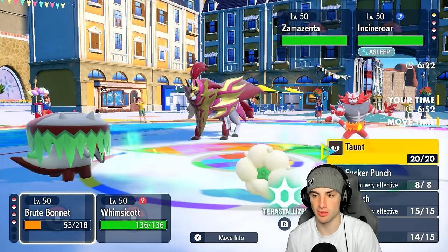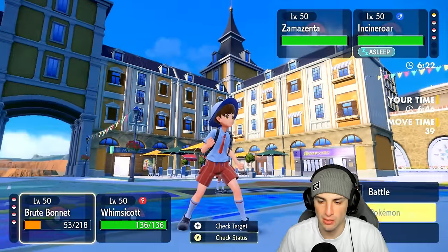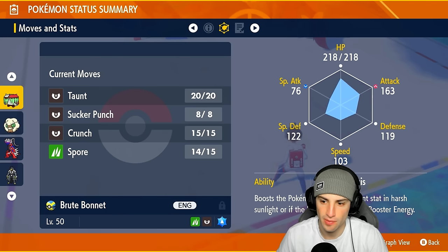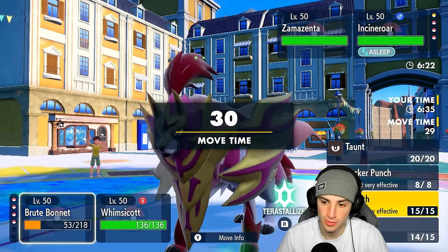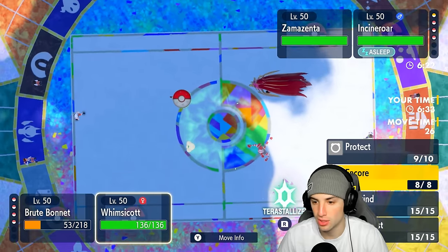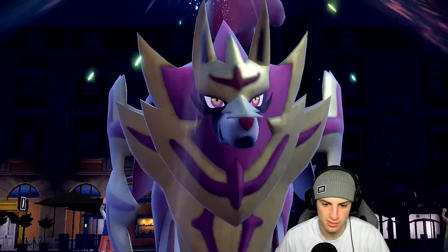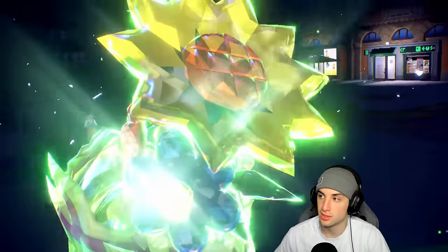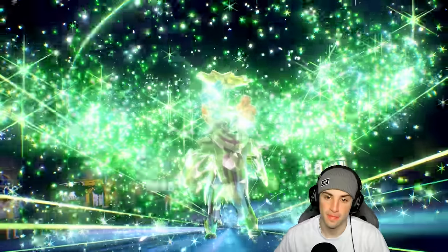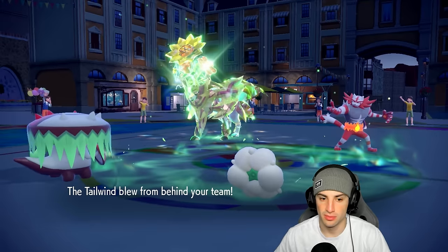They don't have Basculation, so I think Pelipper is their final Pokemon. I want to get back some HP but from here we really just want to set up Tailwind. Spore could really come in clutch but instead I'm going to Taunt Zamazenta. A tera type pops out — they're terastallizing Cinderace early. Good thing I didn't Spore — they went into grass tera type. We taunted instead, great call on our end.